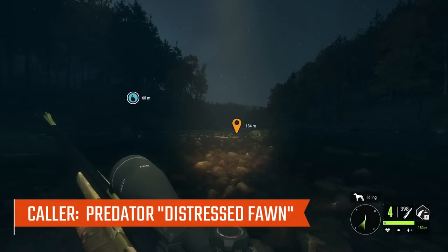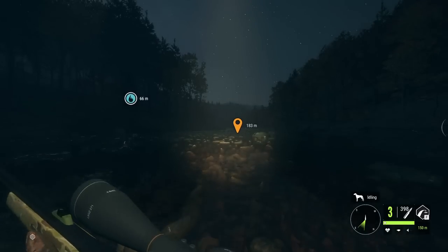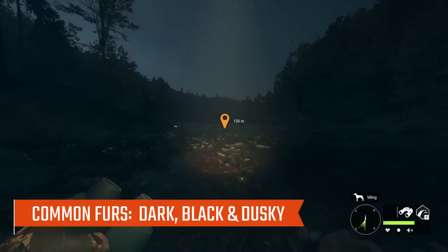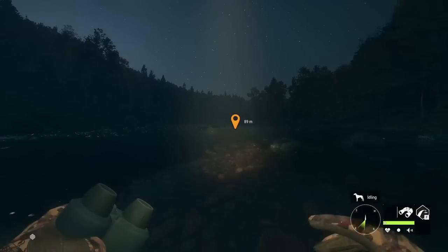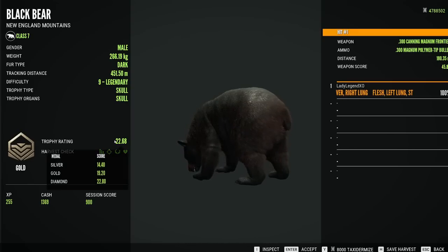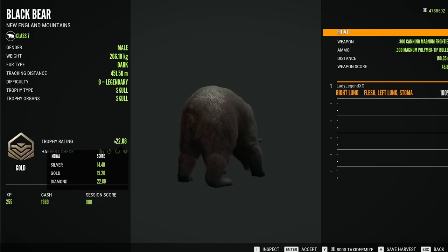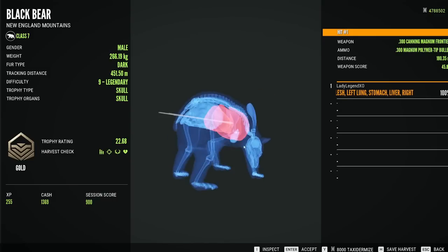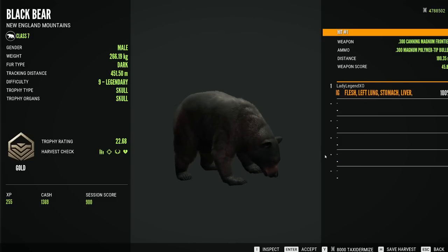We're taking this bear out with the .300. He didn't go far. Common fur types include dark, black, and dusky. Rare fur types include cinnamon, which is rare, as well as blonde and brown, both considered very rare. Diamond for Black Bear is 22.8 — this guy is just a fraction too small, unfortunately a troll. There is no guarantee that a level 9 will score Diamond. We got a double lung from 180 meters, so we'll keep looking for that Diamond Black Bear.